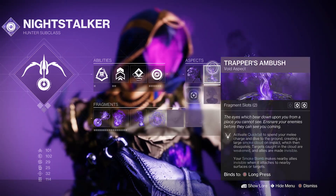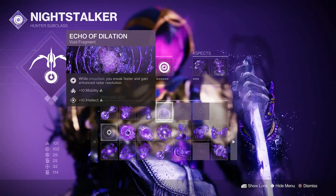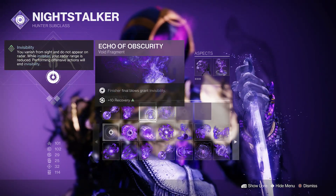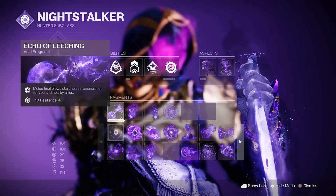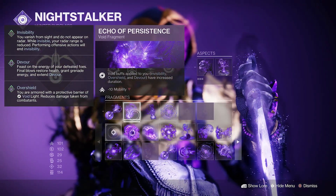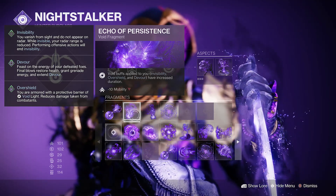Get the snare bomb, vanishing step, and trapper's ambush. The only one you really need that's of actual importance is Echo of Obscurity — everything else is just for the stats. And this is for increased invisibility further.